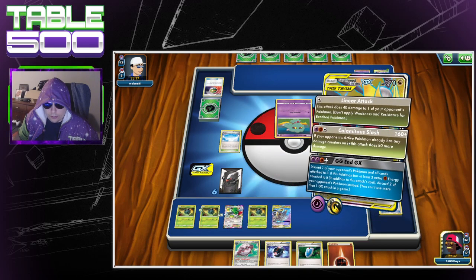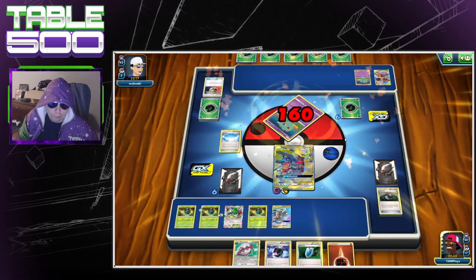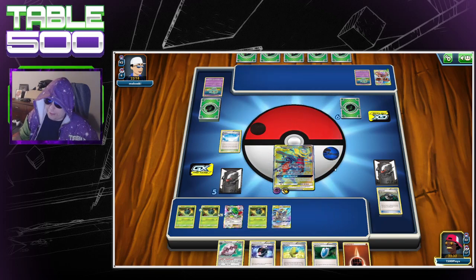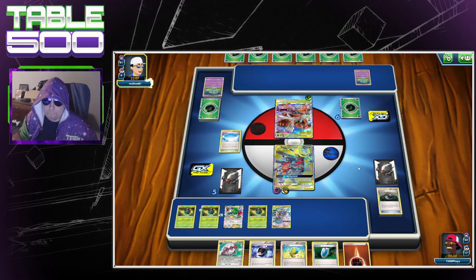Going to Calamitous Slash for knockout. Good. He hit Max Elixir off prizes, which is a pretty decent card to hit. We have a 23-card deck. As long as Buzz here doesn't one-shot us we're good to go. If he does one-shot us we're in trouble, but we got a Vs. Seeker — it's fine.